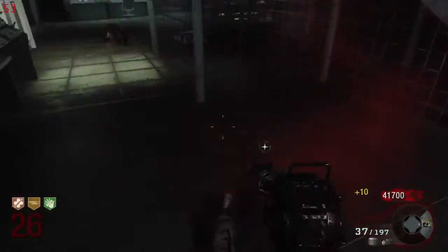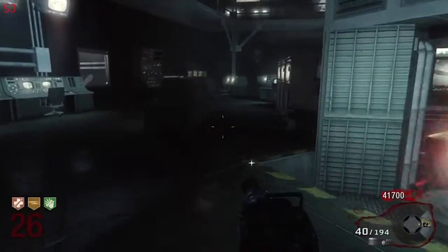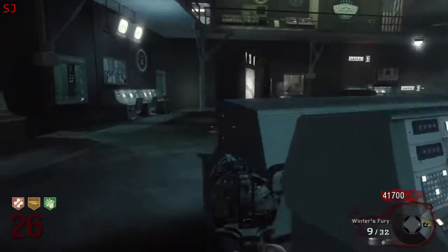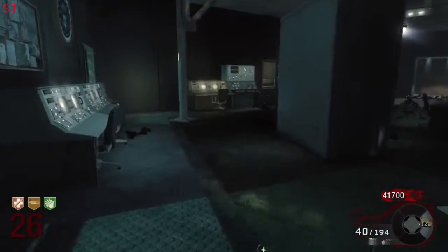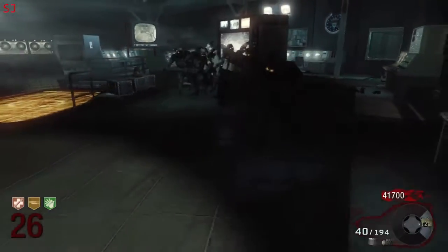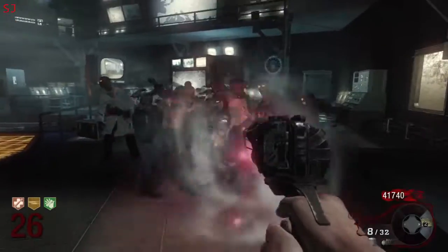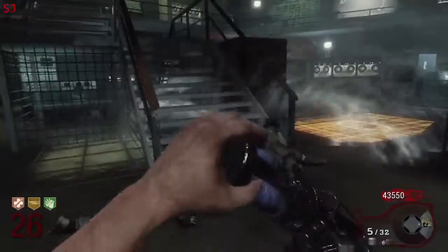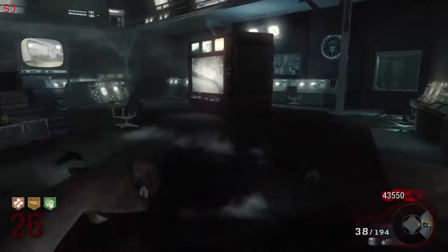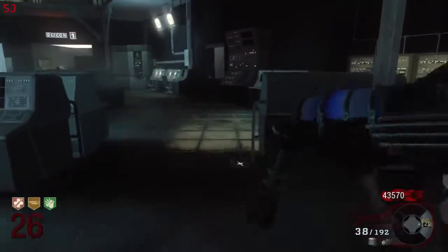Once it starts getting difficult to shoot your way out of the pack-a-punch room, you're probably best starting each round just down in the war room itself, and just starting your run as the zombies spawn in. As we did before, I'm just shooting the zombies that group up around the monkey bomb to try and clear them out a little bit quicker and keep the rounds moving fast.